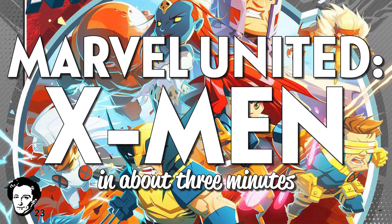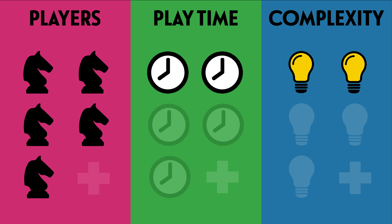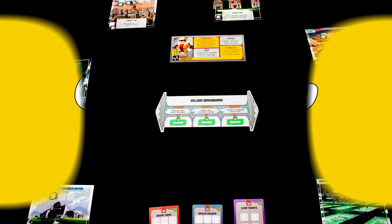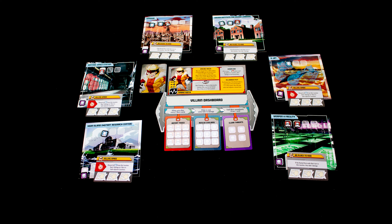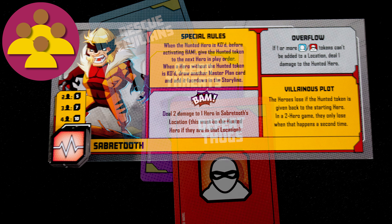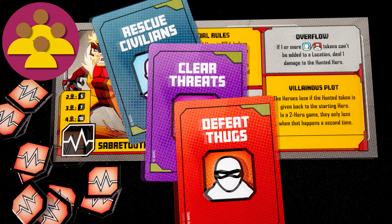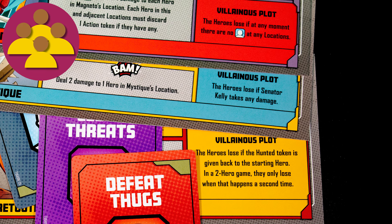Kia ora koutou and welcome to Marvel X-Men United in about three minutes. It has a solo mode, it's a game for one to five players, playing time is short, and it's a pretty simple game. You're the X-Men teaming up once again to thwart an evil mastermind's dastardly scheme. All players are working together and win if they defeat the villain first by completing at least two goals and then removing its health. All players lose if either the villain or players run out of cards, or the villain completes their villainous plot.